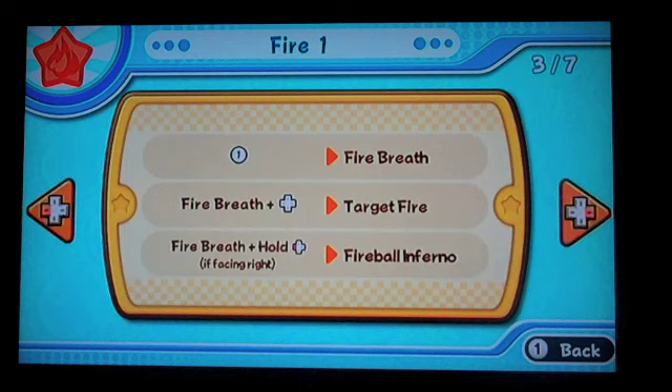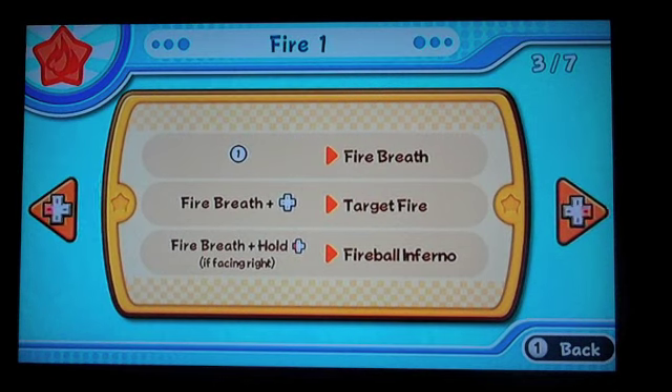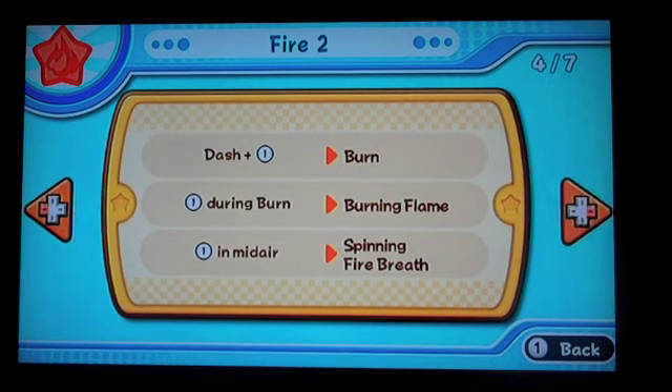No one likes a Reiner — just kidding. One fire breath, fire breath, target, and the control stick — fire, target fire. Fire breath, hold the bag one. It'll get your fire down. That actually works because I'm gonna show you in a minute. Dash, one burn, burn! Wandering burn, burning flame.